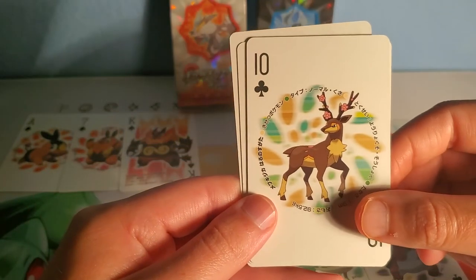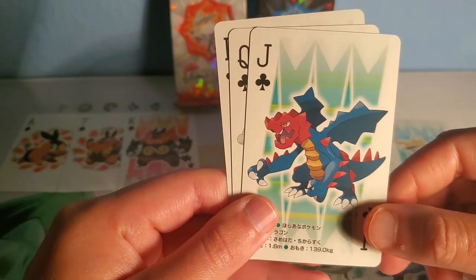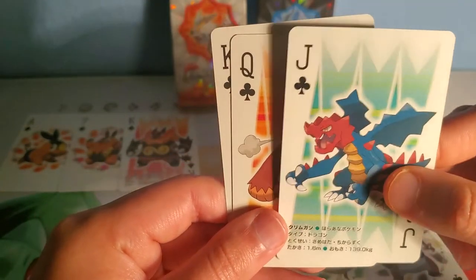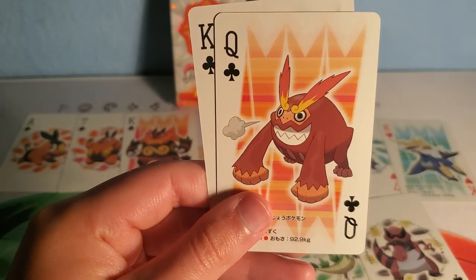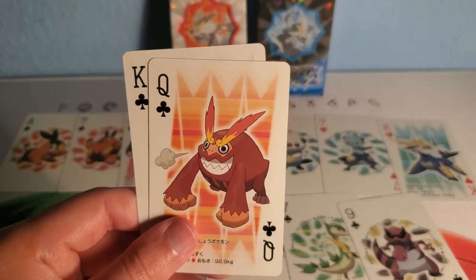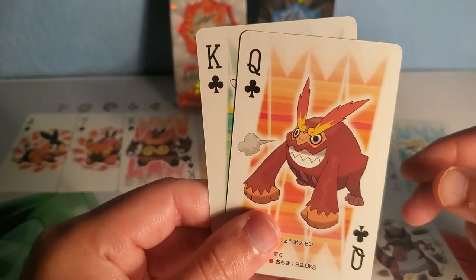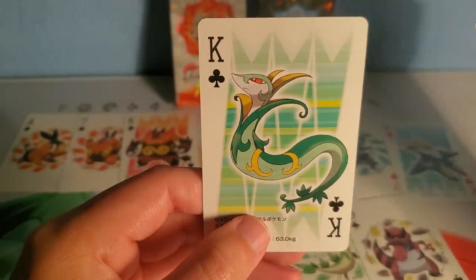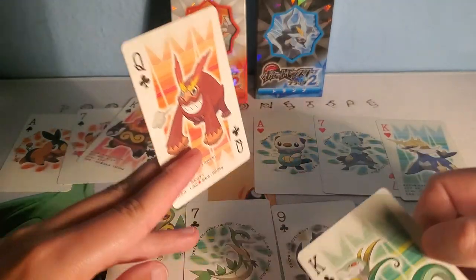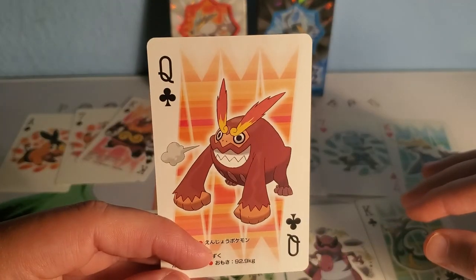And then my boy Krookodile — yes sir, bad boy right there. And then we have another deer. A dragon — I don't remember — rough skin is his ability, yes! Shout out to Shofu, y'all know who I'm talking about if you've watched Pokémon long enough. And then the final evolution.